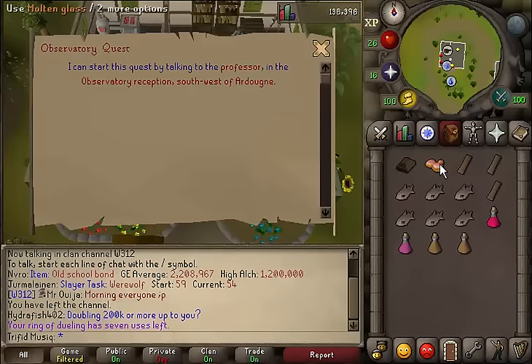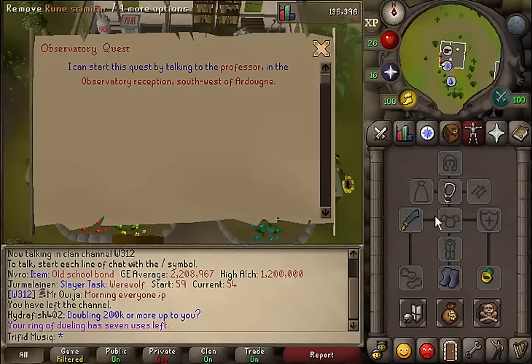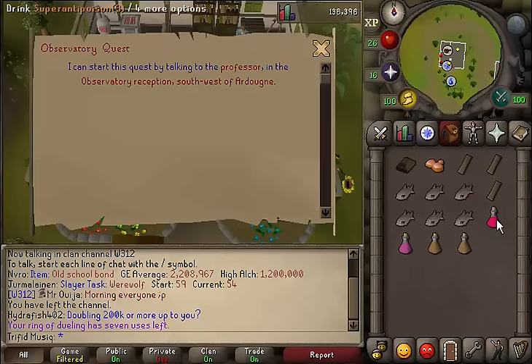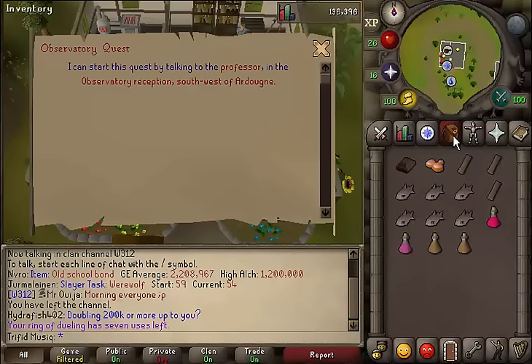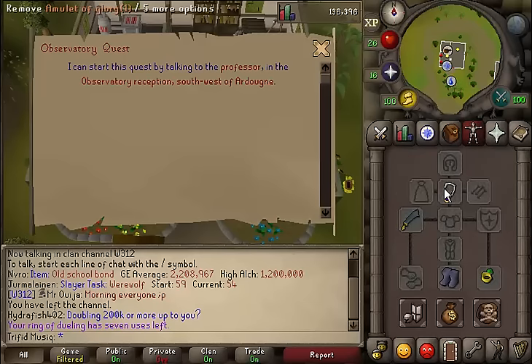Items you'll need: a bronze bar, molten glass, 3 planks, some food and a weapon to kill the combat 42. Anti-poison potions of at least 2 doses should be enough. Stamina and energy potions, and also some weight-reducing armor to speed up the quest, are helpful. Also helpful is a teleportation method out of here when you've completed the quest.